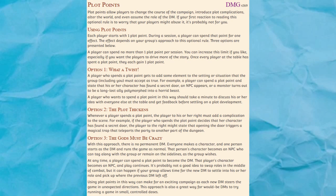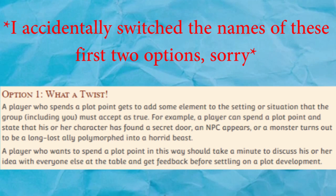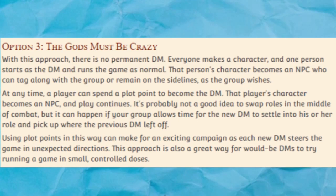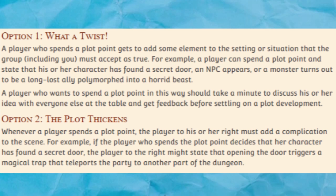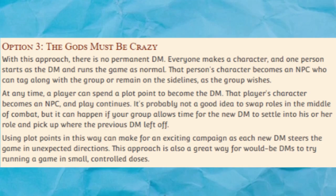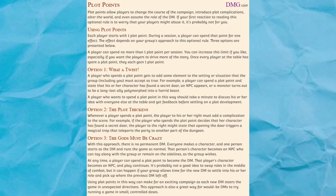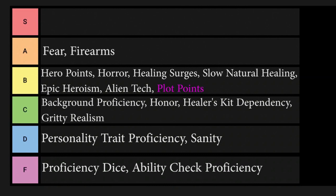You could maybe make an exception and treat honor like all the other ability scores if you let the character use honor as their spellcasting ability, which I could see working for a paladin or even some clerics. The other optional ability score is sanity, which is supposed to measure a character's ability to remain calm in the face of unimaginable horrors. I'm less keen on this one because honor felt unique, and this doesn't. Pretty much anything that calls for a sanity saving throw is just as well suited to a wisdom saving throw. In one word, the sanity score is redundant, and it's going in D tier. A heroic adventuring game like D&D isn't the best fit for existential horror anyway — if you want to play Call of Cthulhu, then go play Call of Cthulhu.